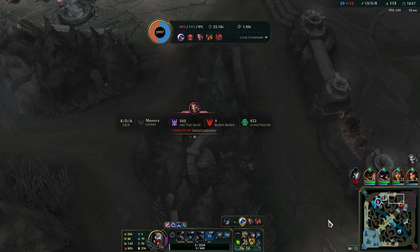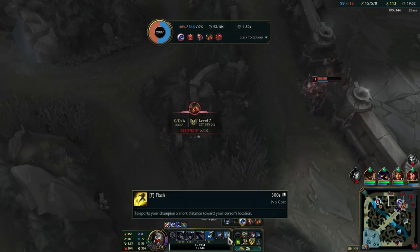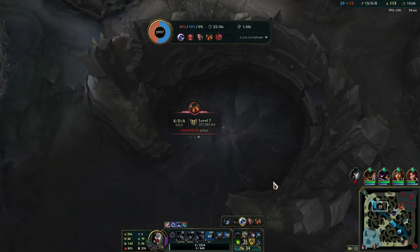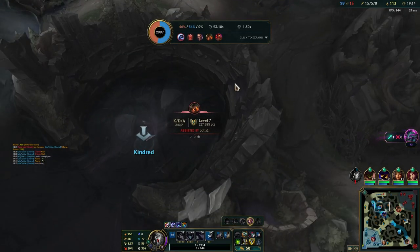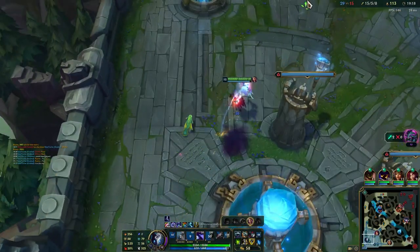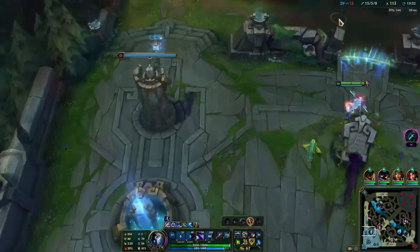Draven went in - really surprised I wasn't able to get both. Maybe I should have autoed the turret. I'm not 100% sure - maybe someone in the comments can tell me, but if that turret was on less than a thousand health I probably should have been autoing it. Am I going to miss this herald? I don't think so - but I don't know why it's not marking though.